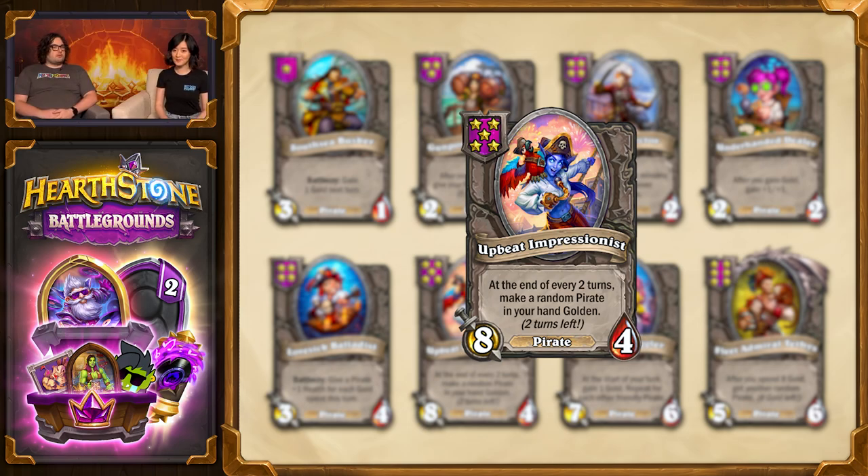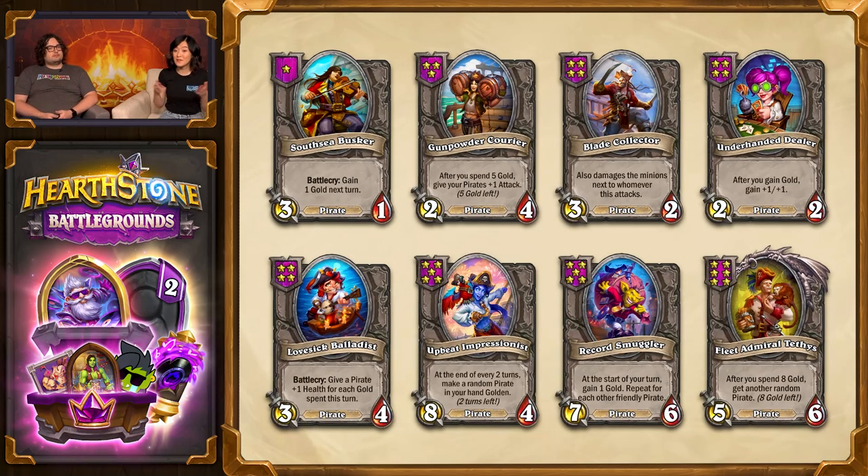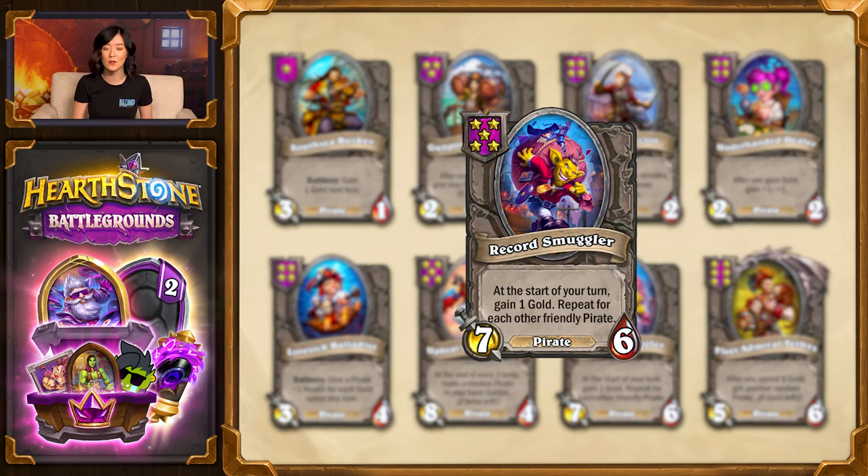This is especially powerful because you can spend the first turn finding the pirate you want to goldenize, and then once it's in your hand, get it to transform into that powerful golden version. One of the best pirates to make golden is Record Smuggler, which is strong even in its base form — at the start of your turn it gets you one gold, and then repeats that for each other friendly pirate. So if you've got a full board of pirates, you can start your turn with eight extra gold, and that's eight procs on Underhanded Dealer.